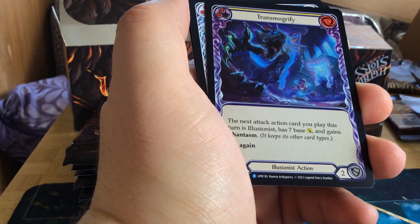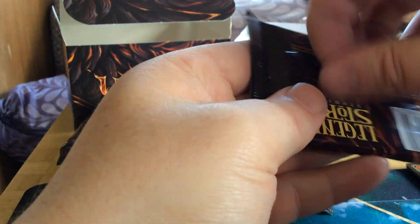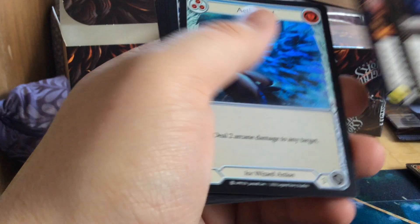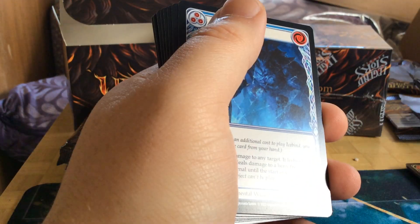Got a Transmogrify, yellow. We got Acer Hail, blue.